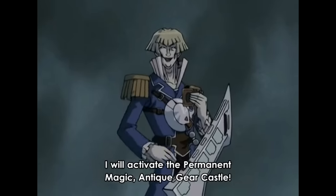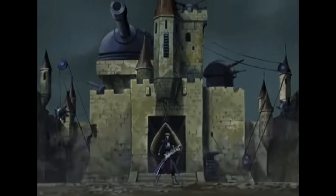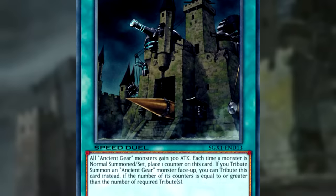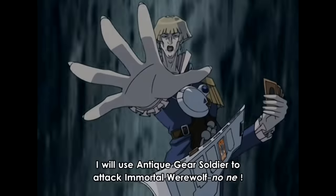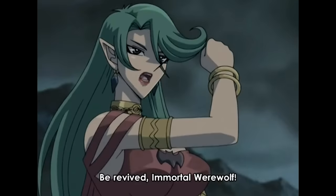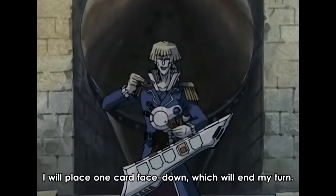Crowler starts by activating his continuous spell Ancient Gear Castle. While it's face up on the field, all Ancient Gear monsters he controls gain 300 attack, and whenever he normal summons or sets an Ancient Gear monster, the castle gains a counter. He can use those counters as tributes for an Ancient Gear monster. Crowler summons his Ancient Gear Soldier — its attack increases and the castle gains its first counter. Crowler attacks. Due to the archetypal effect of Ancient Gear monsters, spells and traps can't be activated in response to their attacks, so Crowler believes Kamula can't activate her set trap. Zombie Werewolf is destroyed and Kamula takes the first damage. Zombie Werewolf's effect activates, special summoning another of itself from the deck with 500 extra attack. Crowler ends his turn by setting Damage Condenser face down.